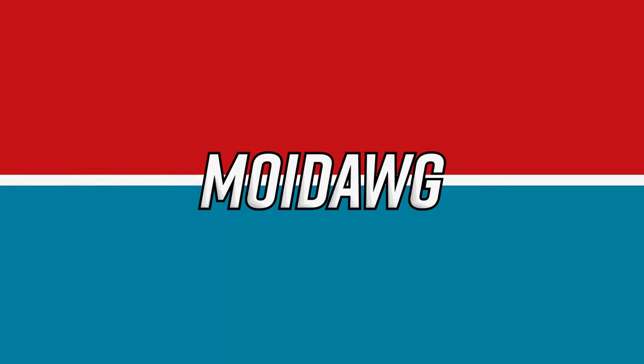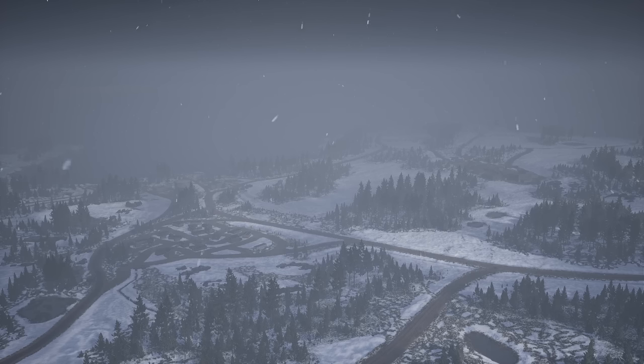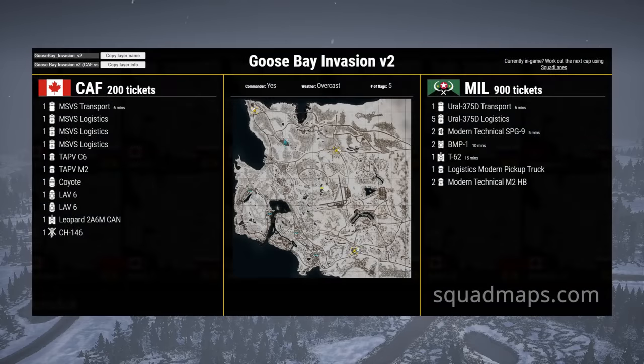...deal with an SPG techie. Hey guys, Sky Dog here, and today we've got another episode of Eye in the Sky. In this one we have the brand new Irregular Militia faction up against the Canadians on Goose Bay Invasion. This is Goose Bay Invasion v2, and although the newly buffed militia are definitely the go-to faction for the game mode, the Canadians start out with a huge advantage in armor and transport vehicles.